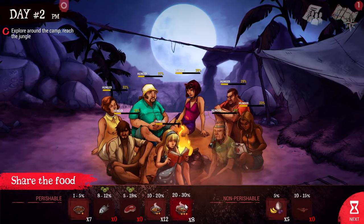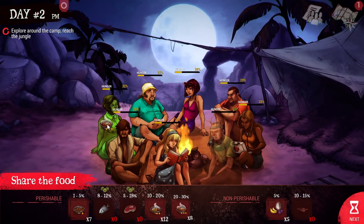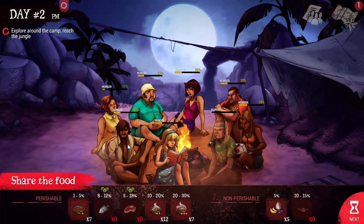Jacob's really hungry, so let's feed him first — 30% out of 30, perfect. Let's give some to Alice and definitely Winters. I'm going to use some on Yuri too because he could use it.